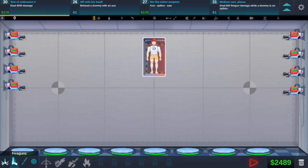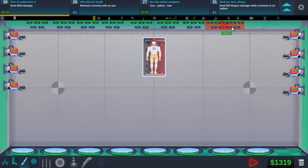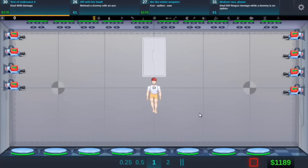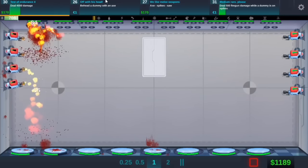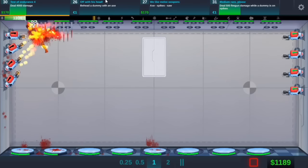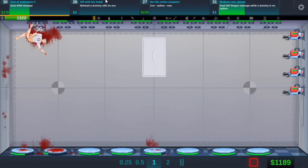We need spikes now. Wherever they are - here they are. So if we just do the whole wall with spikes. And now that should actually work. 500 fire gun damage. Oh that's definitely got them. Oh, they deplete super fast.